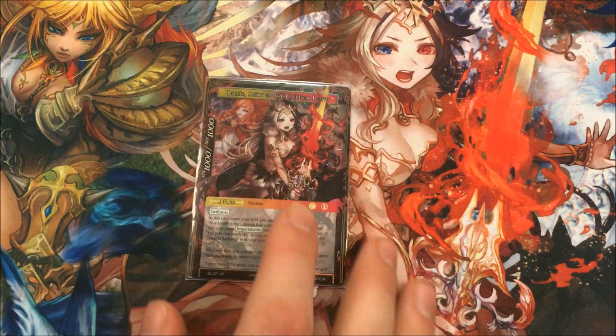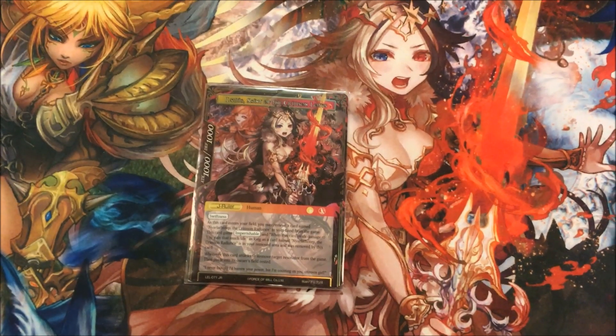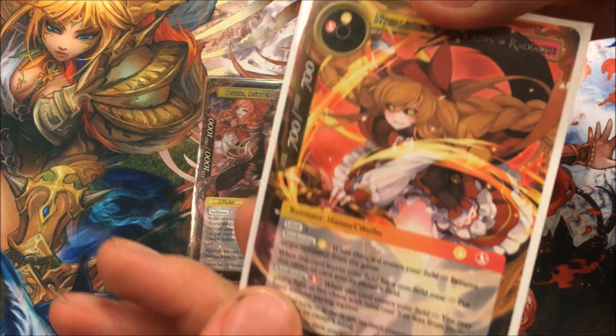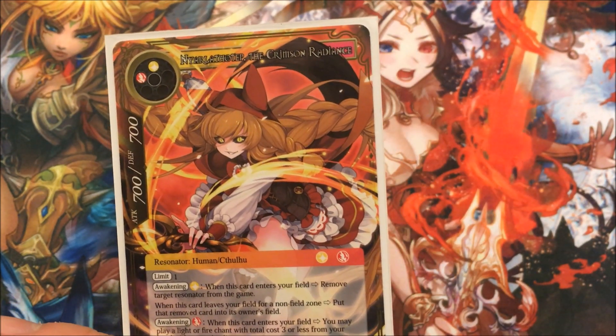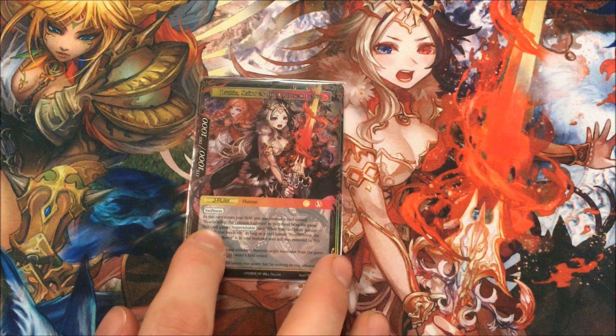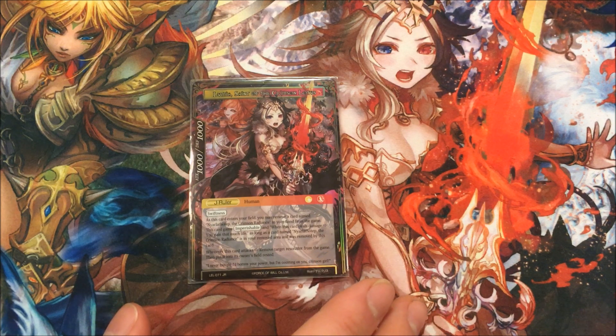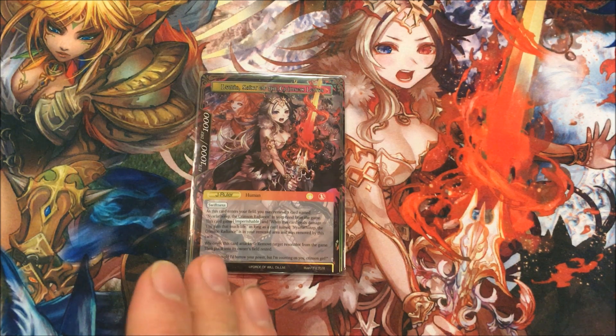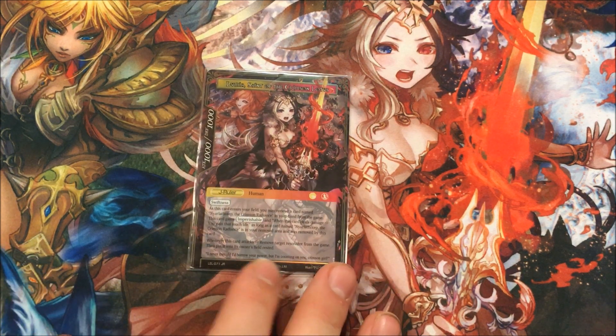So that's the ruler's side. The J-ruler's side is really amazing. It has Swiftness built in, thank God. It has Imperishable if you remove Nyarlathotep — it's her familiar, Nyarlathotep the Crimson Radiance. If you remove that from the game during Judgment — which they can't interrupt — as it enters you can remove it, so they can't cancel that. It gains Imperishable for the rest of the game as long as the card remains in the removed area.